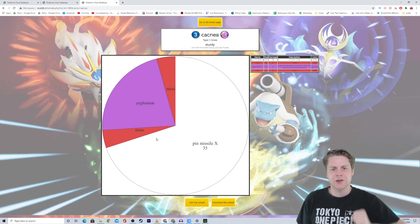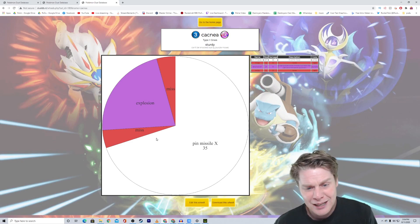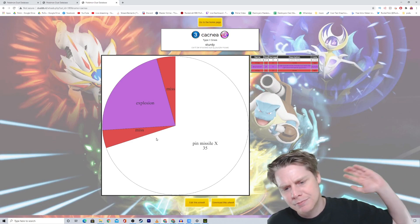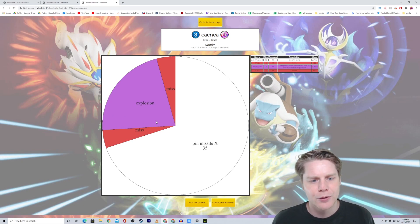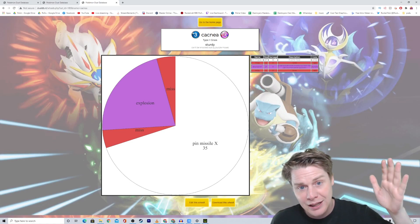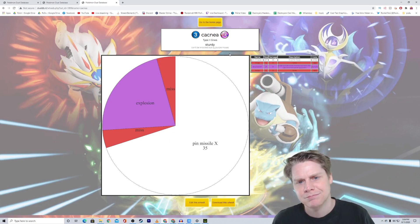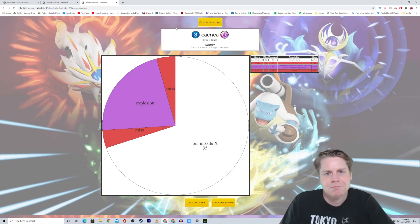I don't think it's actually strong enough to be a UX. Can't be knocked out by purple moves is useful but applies to very few moves. Pin Missile at 35 times sounds powerful, but on average it's probably only going to hit twice, so you're looking at around 70 to 105 damage — not that strong. I think it needs to be stronger, but the wheel is well designed and Farad has put in the misses and attack sizes correctly. I give it an approval, but I'd say EX rather than UX — it could be a bit stronger.